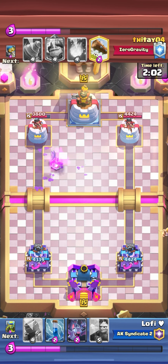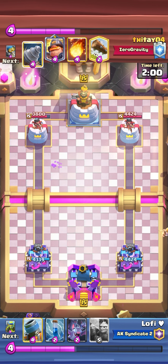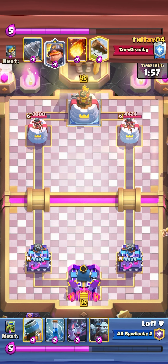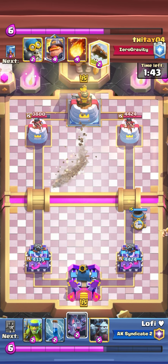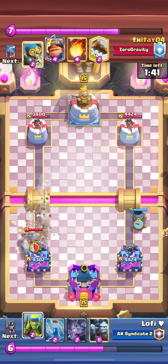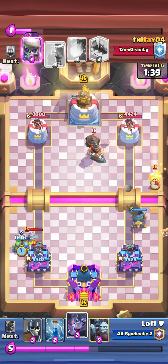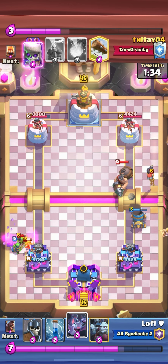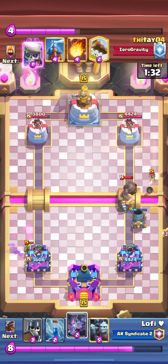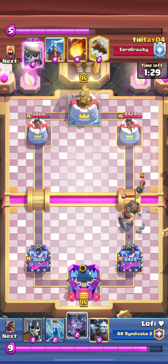Against drill, your best counter is obviously gonna be goblin gang or guards. I'm playing guards because they survive fireball and arrows, so guards are really good right now in this deck. Even if they fireball, my guards still live. I played spear gobs to distract that goblin drill.